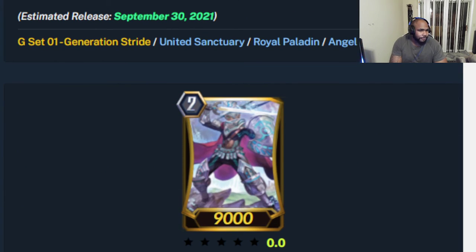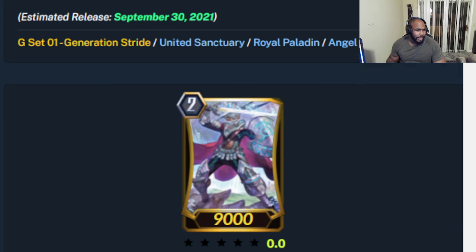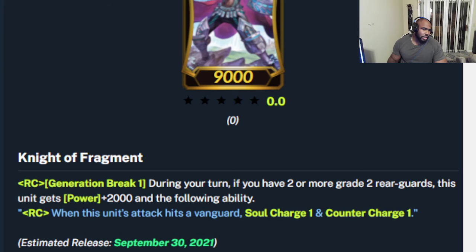We have Knight of Fragment, a Grade Two double rare. Generation Break one — during your turn, if you have two or more Grade Two rear guards, this unit gets plus 2k and the following ability: when this unit attacks a vanguard and hits, Soul Blast one and Counter Charge one. So it Counter Charges, gets plus 2k, hits 11k without being boosted — pretty nice. Having rear guards with Royals isn't really too much of an issue; they don't really call that many units.